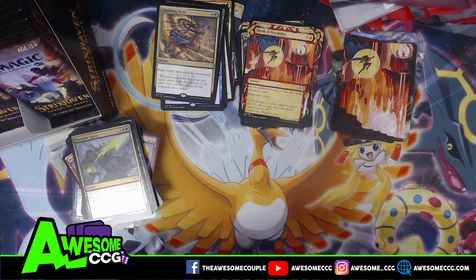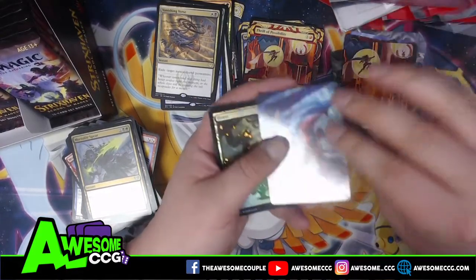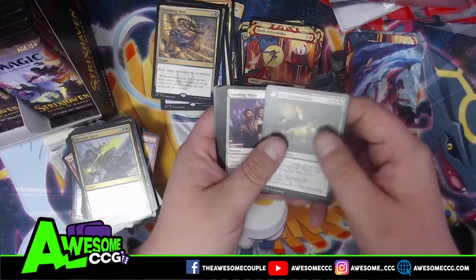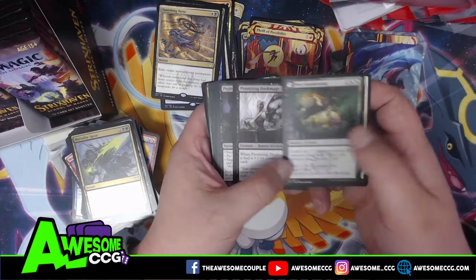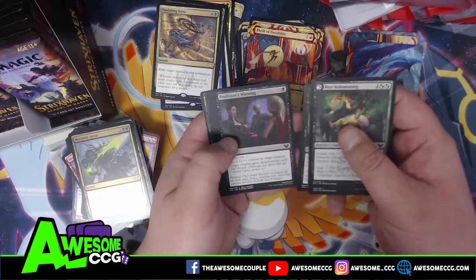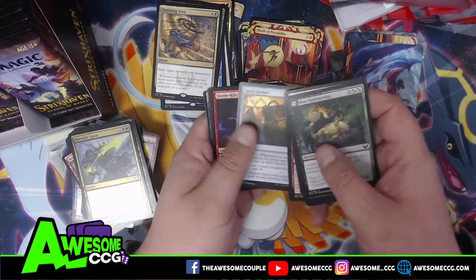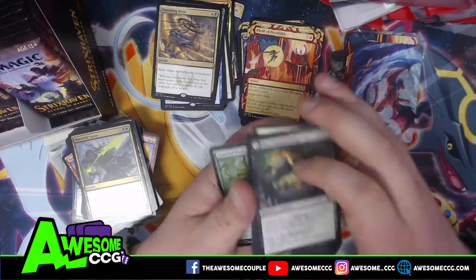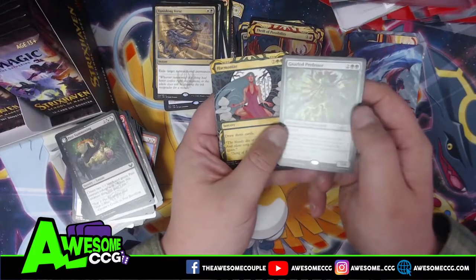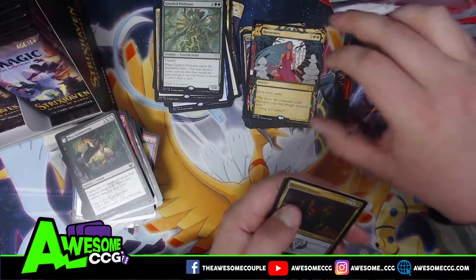This is one of the elder dragons, one of the heads of the school. Another foil land. Pest Summoning — it creates a black and green pest token, and when it dies you gain life. It is still weird seeing Liliana as Professor Onyx. She's the head of Silver Quill, the white and black school. Naral Professor and Harmonize — that's cool. Harmonize was actually the very first archive card we got.